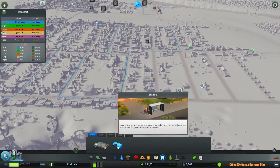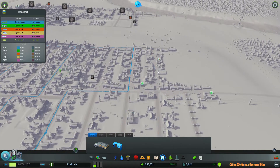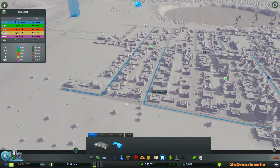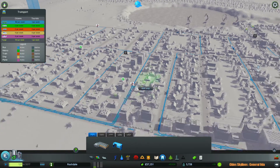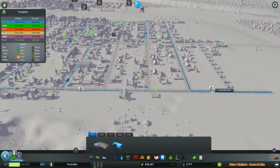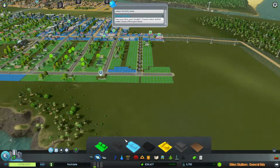Probably add another bus route. This one will be slightly more efficient I hope. Come all the way over here — I think this was the end of the line, so I'll put another stop right here. There we go, that will close another line.